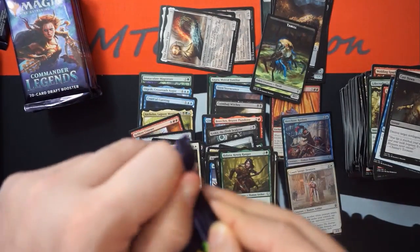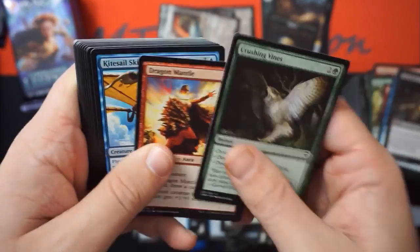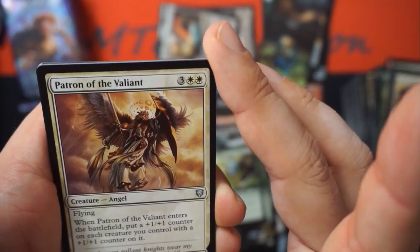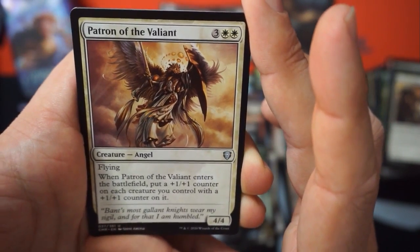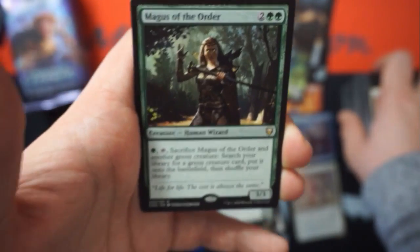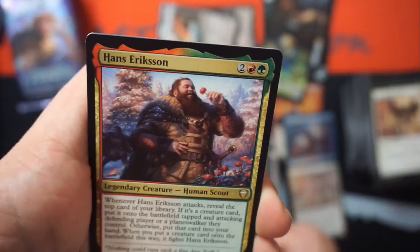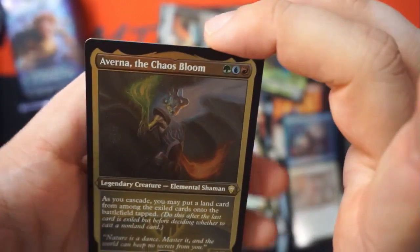Ben just pulled Jewel Lotus and we at least have one copy of each of the chase mythics. I haven't pulled an etched foil yet. I pulled one — I had an uncommon and a mythic etched foil. So you're super lucky. Patron of the Valiant — 4/4 or 4/5, Serra Angel and better. Enters the battlefield: put a counter on each creature you control with a plus one counter on it. Seems super good. Pay green, tap, sacrifice this to search your library for a green creature card and put it into the battlefield. Hans! My box is definitely better — I got Hans!